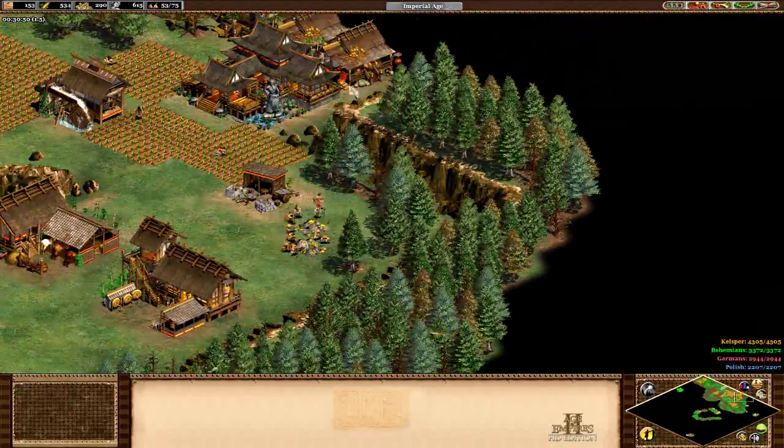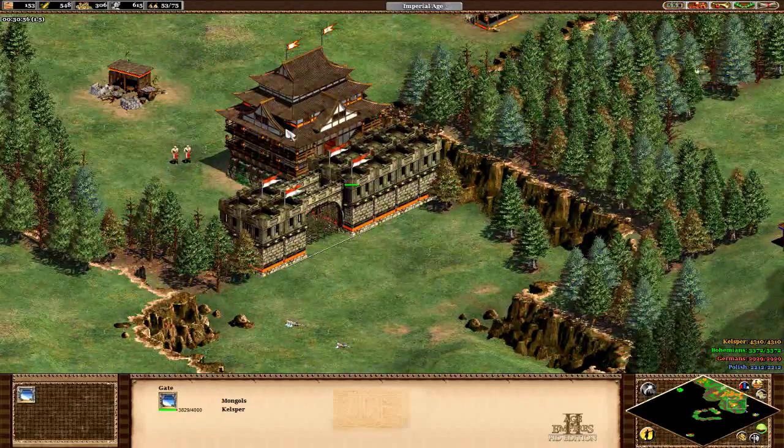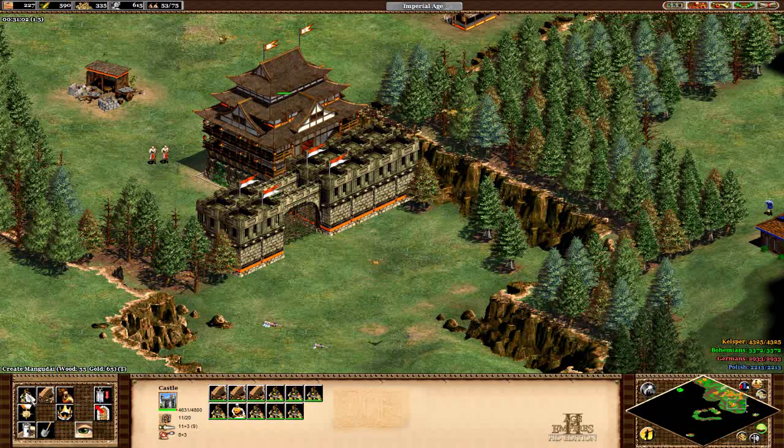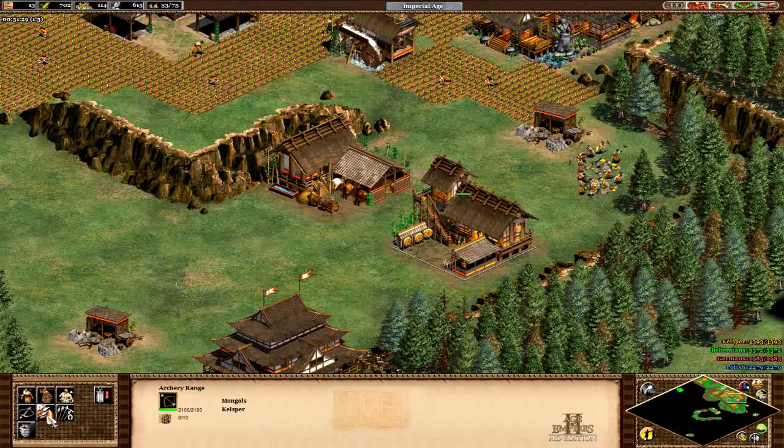Murder holes are going to be very useful, especially later on in the scenario. If you remember, you're going with double walls here, but later on they're gonna be so useful. It costs a lot for elite mangudai — I'm just wondering if I should be waiting for that or just make more mangudai. We're gonna go with about five more mangudai and I'm also gonna get thumb ring.